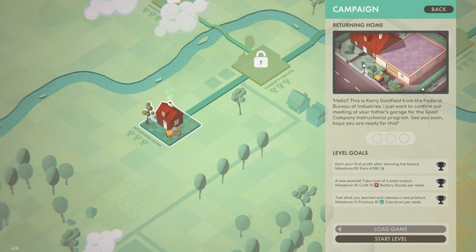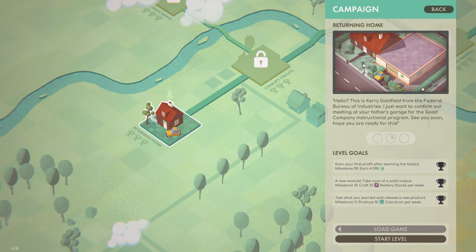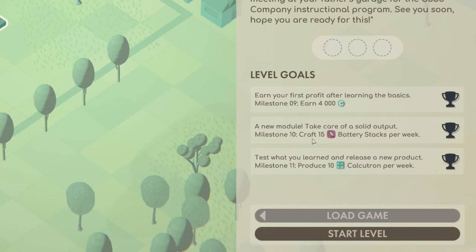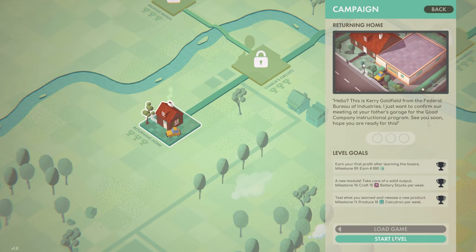Their consultant will contact you shortly. So this is our first one and it says returning home. We've got a couple of levels here. We need to earn 4,000 - whatever that currency is - craft 15 battery stacks per week, and test what you have learned and release a new product. Product milestone: produce 10 calcutrons per week.